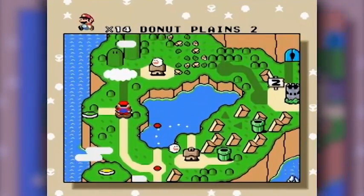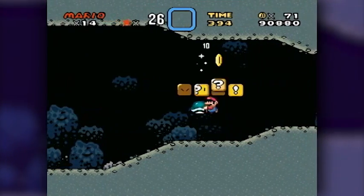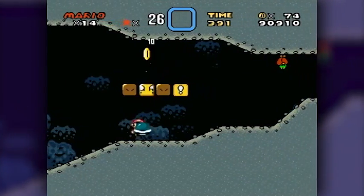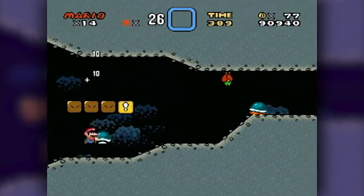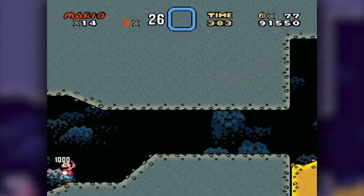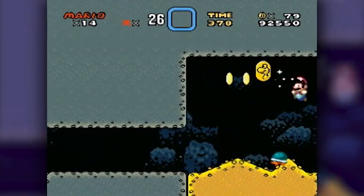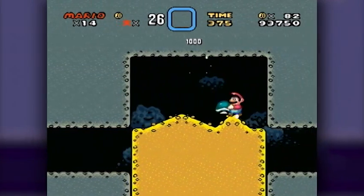We've done one of the paths for Donut Plains 2, so let's go back there and get the other one — the main exit for this course. That's what takes so long about Donut Plains — there's not many levels, but every level in here has two exits. And therein lies the problem: you gotta do extra work for your exits, you gotta play everything twice. What if I don't want to play this level twice? This level sucked the first time I played it.